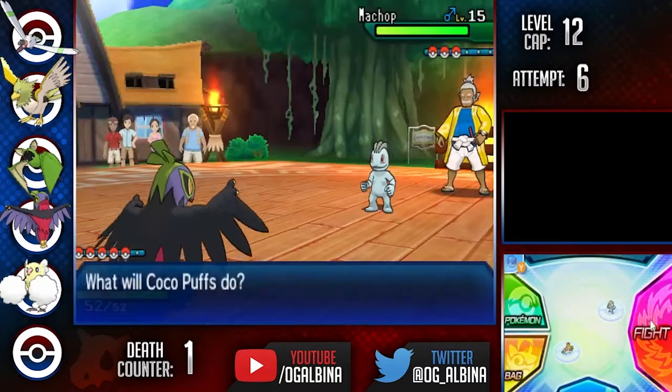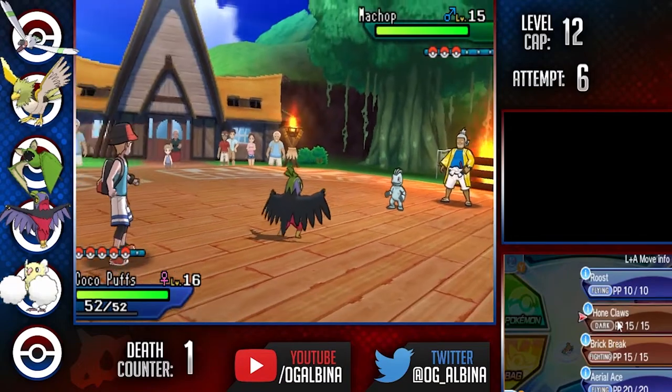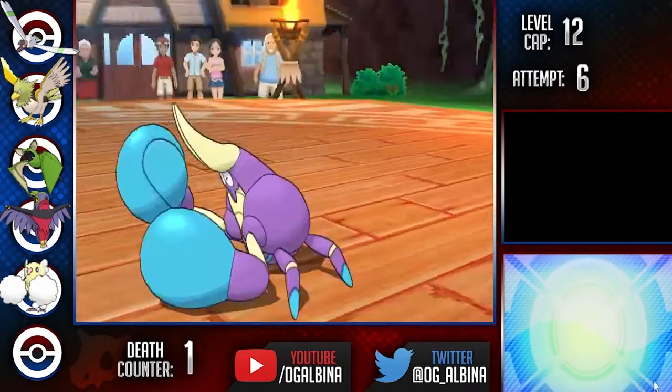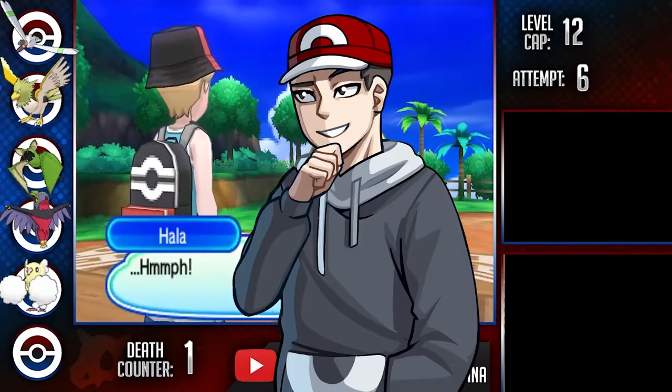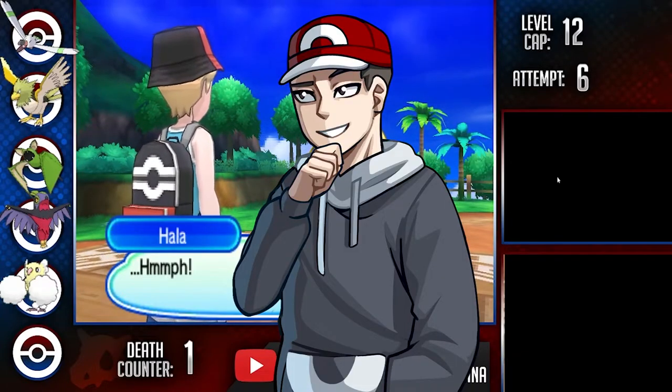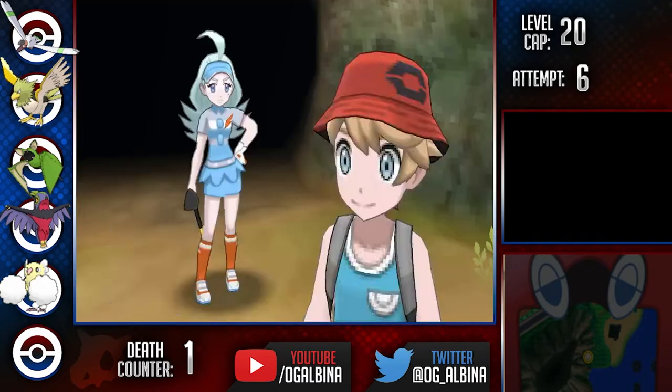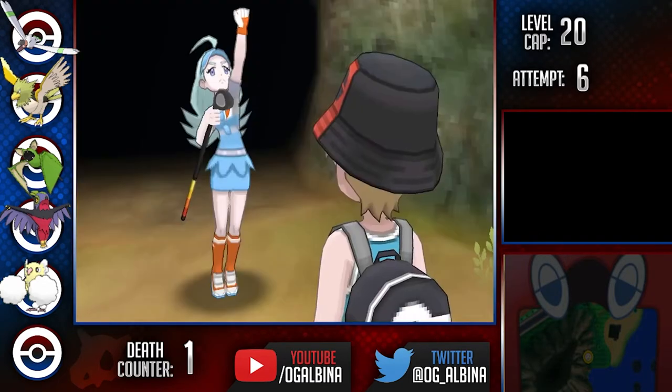This is one of the fights in this run that is mind-numbingly easy. I won't bore you guys with the turn-by-turn. I set up a bunch of Hone Claws with Hawlucha and smashed through his entire team. Who would've thought that the fighting trial would be so easy for mono-flying? After this, I went down to Ten Carat Hill and grabbed the Flyinium Z-Crystal, which is obviously going to be great for this run. Now we can head off to Akala Island.